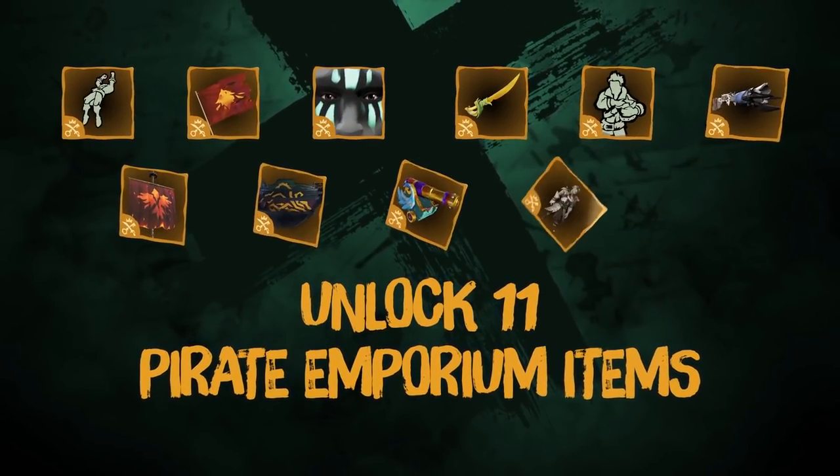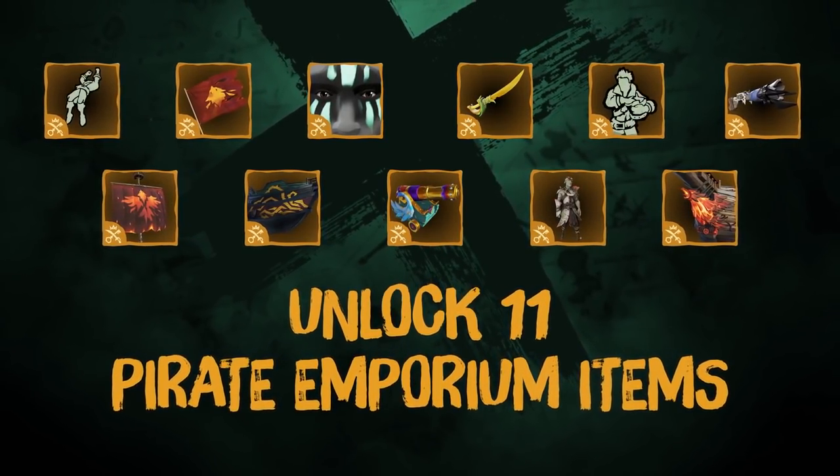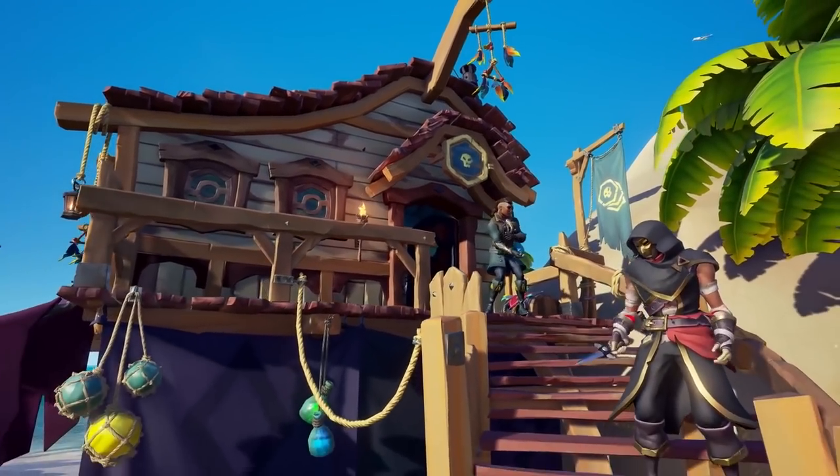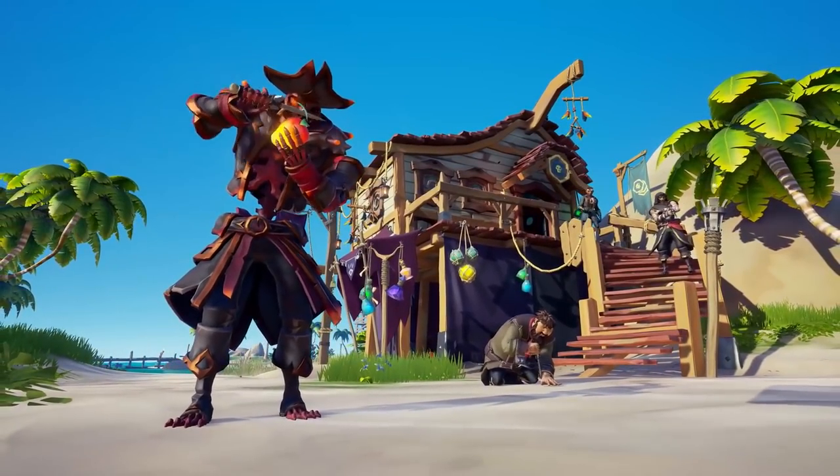And lastly, the Plunder Pass. To earn these items, you must unlock the corresponding tier along with purchasing the Plunder Pass. You'll find this in either the Pirate Emporium for 999 Ancient Coins on the Microsoft Store or in the Steam Store. Let's take a look.